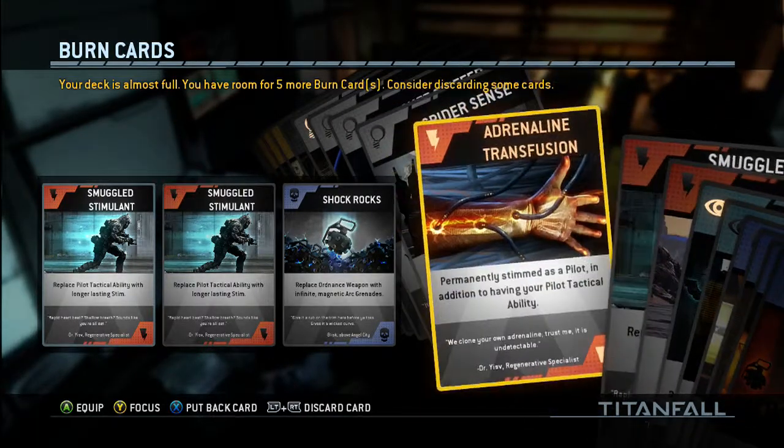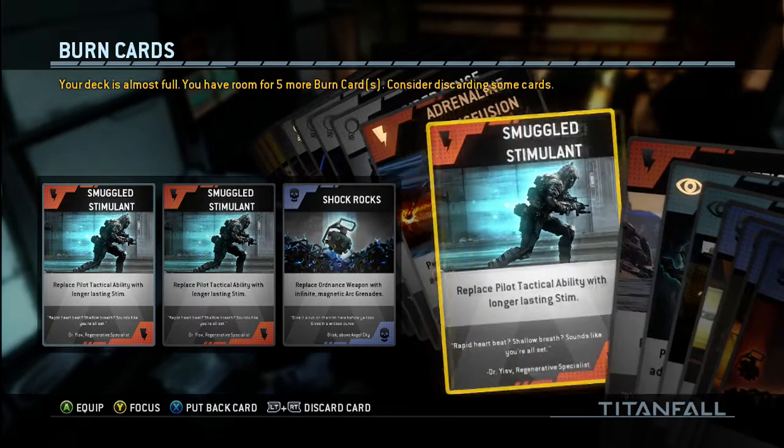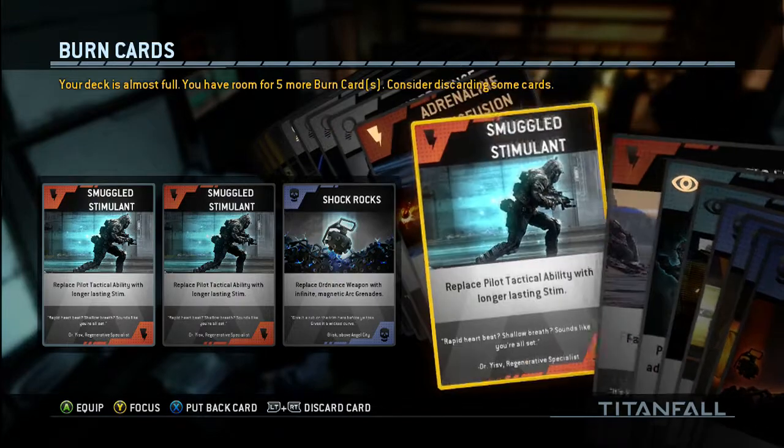This one's pretty much like moving faster — you have a drill and transfusion, permanently stimulated as a pilot. Having your pilot tactical ability means whenever you're stimulated you actually run faster and jump from walls faster and stuff like that. And if you have the invisibility ability, you can use that and be invisible at the same time. It's pretty cool.